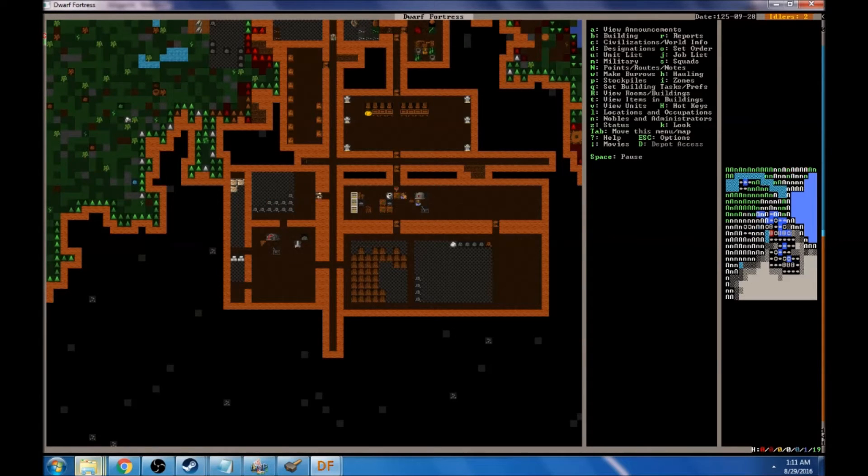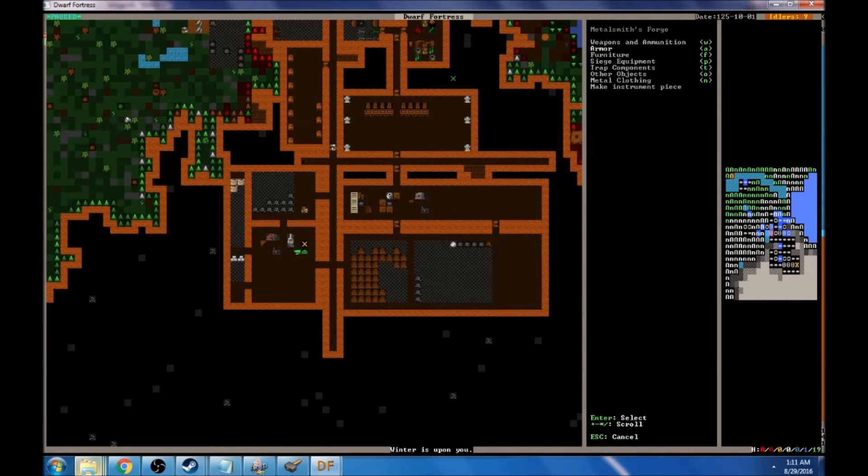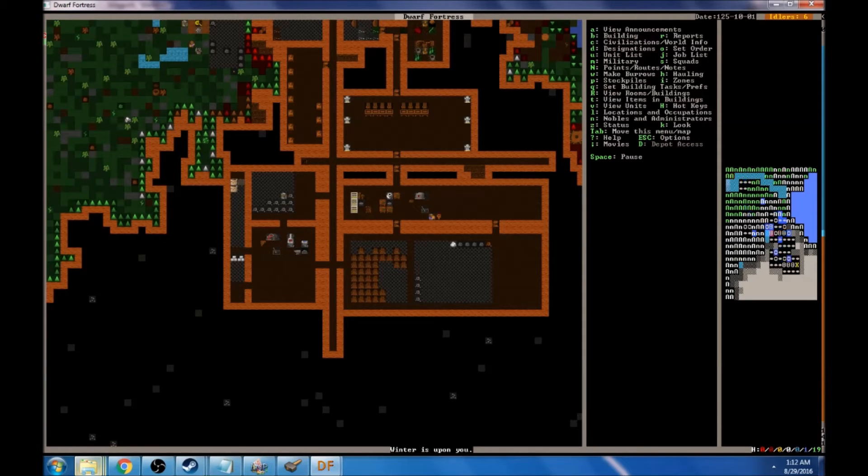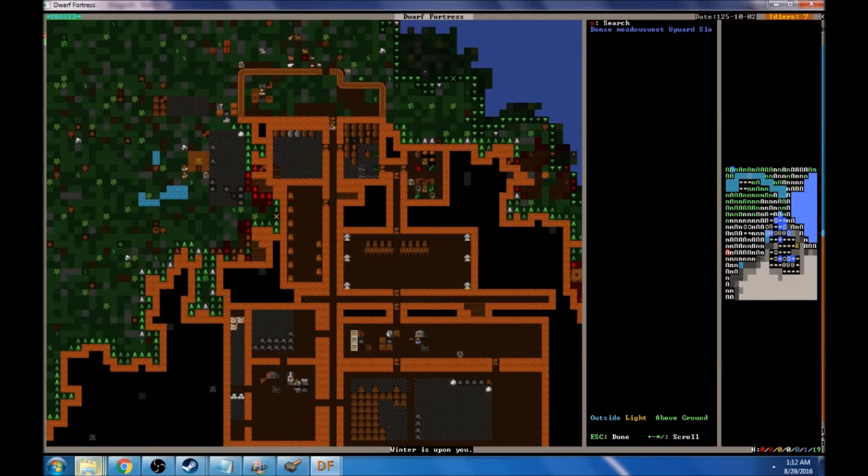We're still waiting on somebody to craft that metalsmith's workshop. Somebody comes with an anvil right now, so it looks like it's getting put together. Let's get some weapons going — we're going to use our iron to create spears for now. Let's just make a bunch of spears. Spears are really good if you don't have very skilled dwarves in fighting — they're more likely to just stab into somebody and pierce a vital organ by mistake than with a sword or axe, which takes more skill to bring somebody down.